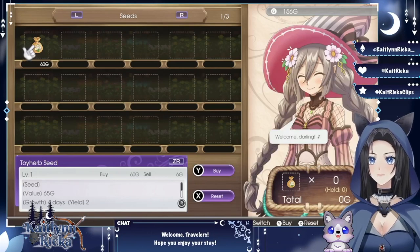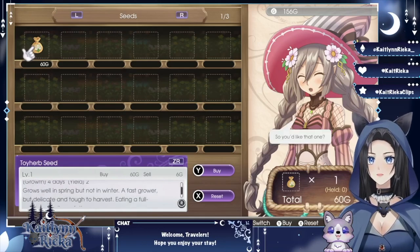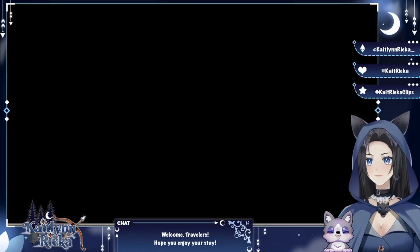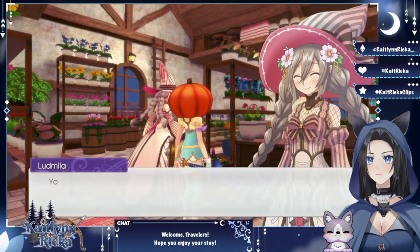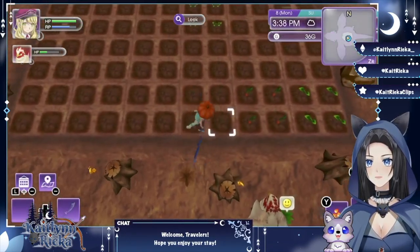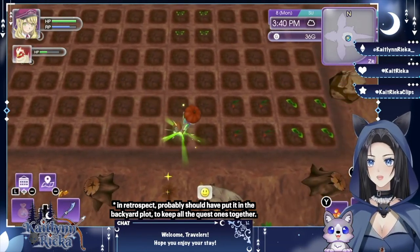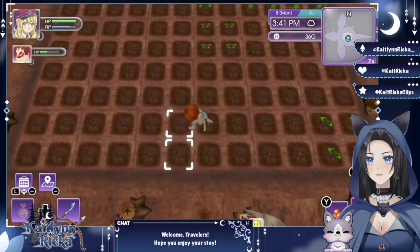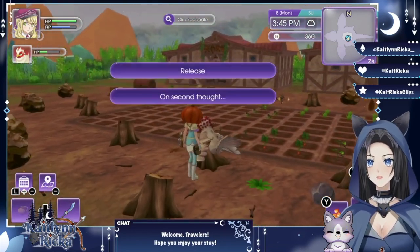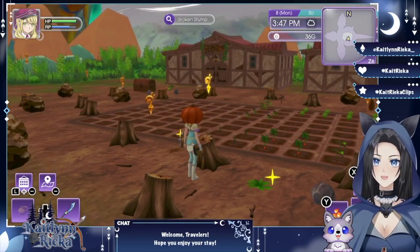I just wanted flowers. We probably don't have any money to buy flowers. We can buy two — let's buy two then. Rose — well, in spring and not winter, right? Let's go plant it. I think we'll plant it here with the rest of these. Plant our toy herbs that we need for the quest. There we go, toy herb seeds. Let's see if we can brush this — oh, that was not what I meant to do. Well there goes our chicken.